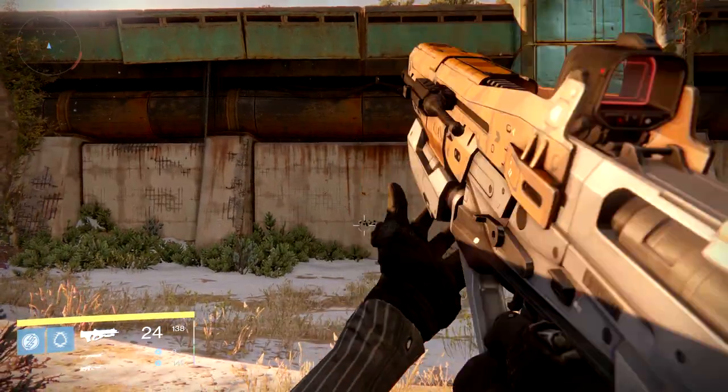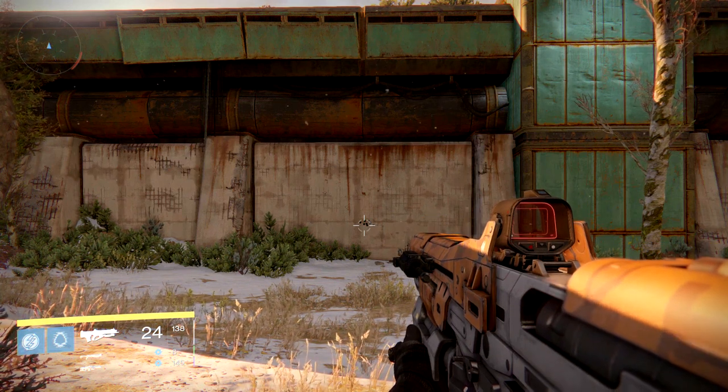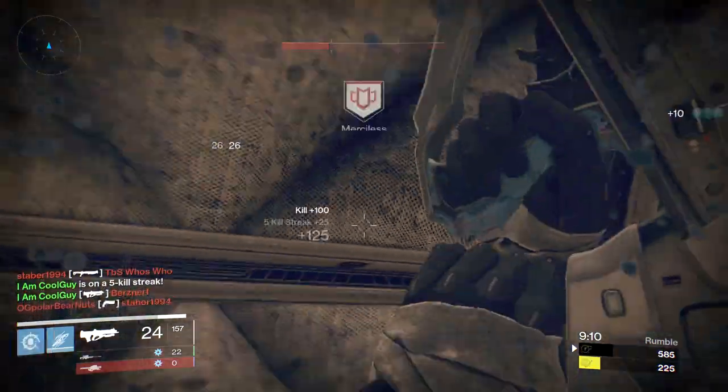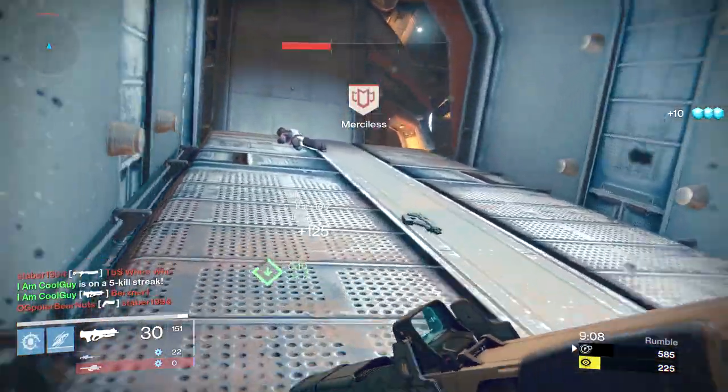Pulse rifles have a natural pop in the recoil — it's going to pull upwards with the burst — and any type of side-to-side recoil that's added is unwanted. If you're on your target set and pull that trigger, you should not settle for a weapon that's going to trail off and make you miss.